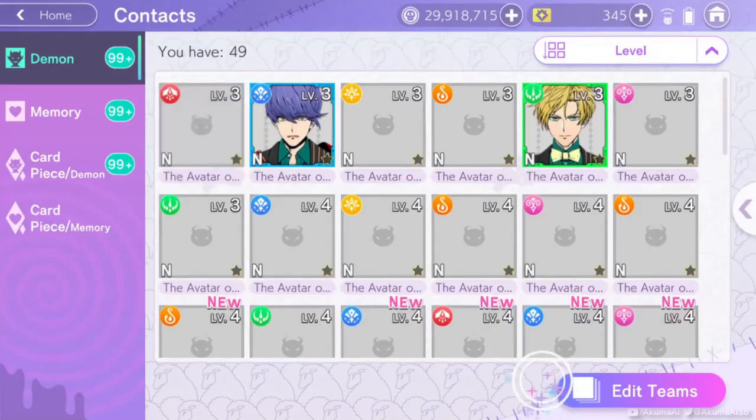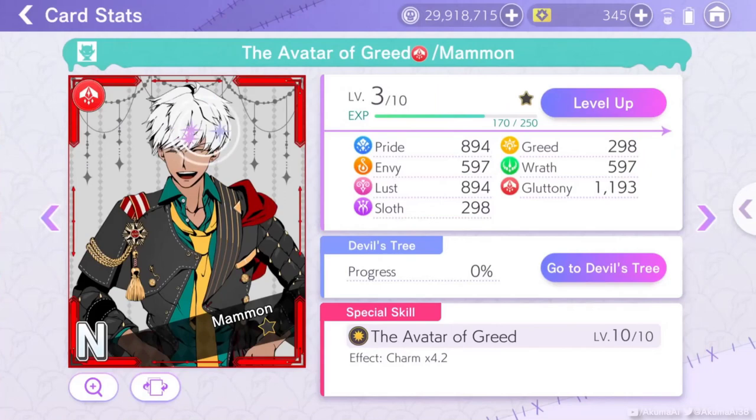Then just do ascending by level, hit on whatever's the first card, and just up it by three. Usually doesn't cost a lot.